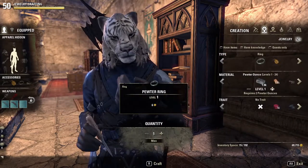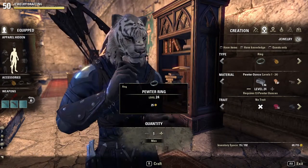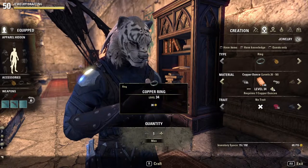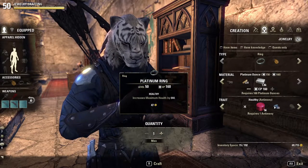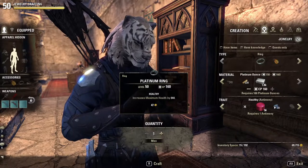Each material has a range of levels that it's able to make, so as we scroll through you can see which material you'll need for your character's level. The next option down will be what trait you want your jewelry to have. You will have to research these in order to be able to use them while crafting, but we'll get into that a little bit later. Once you select your desired trait, and as long as you have all the required materials, make sure everything looks right, and just hit craft.